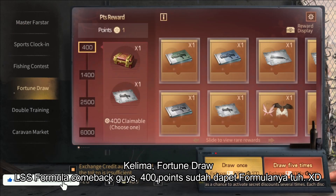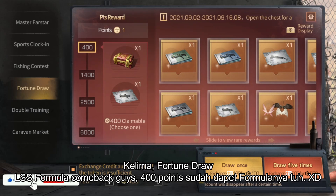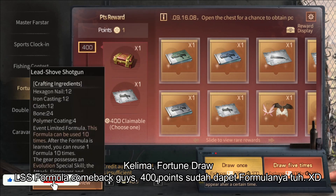Fifth, Fortune Draw — the LSS Formula is back with 400 points. You can exchange for the LSS Formula, which means everyone can have the LSS Formula now if they want to spend money.